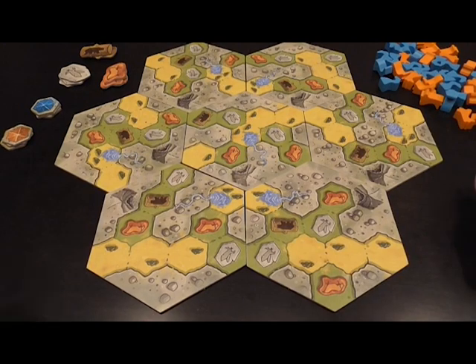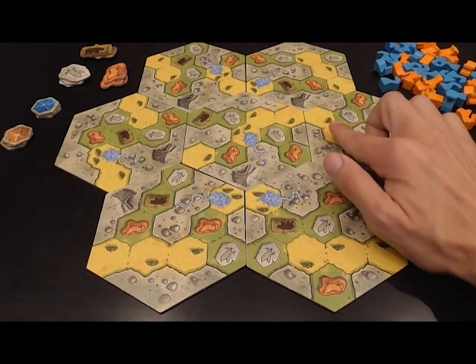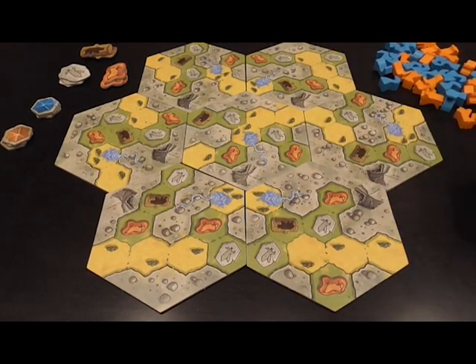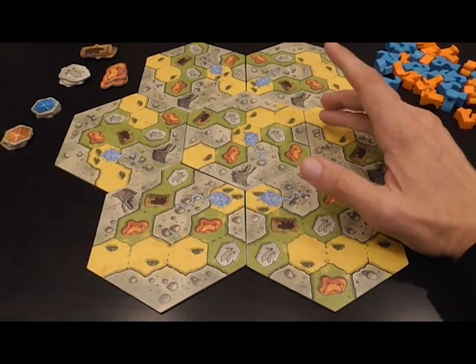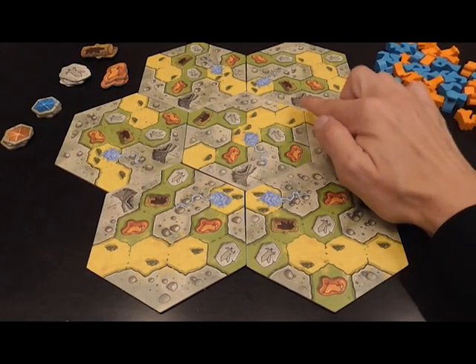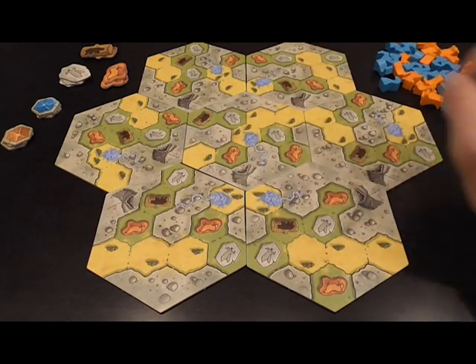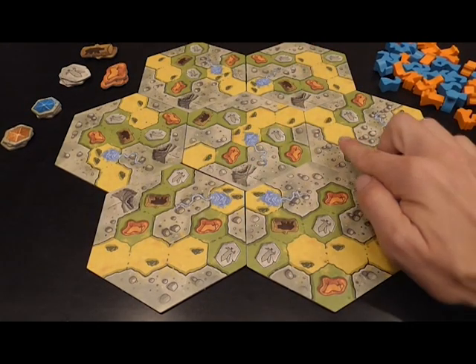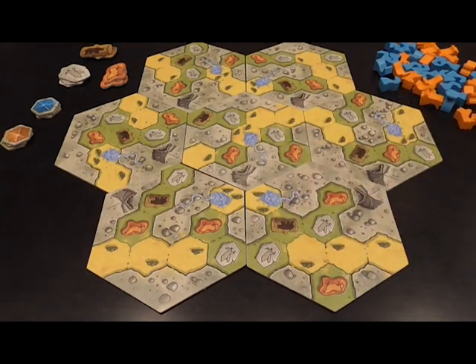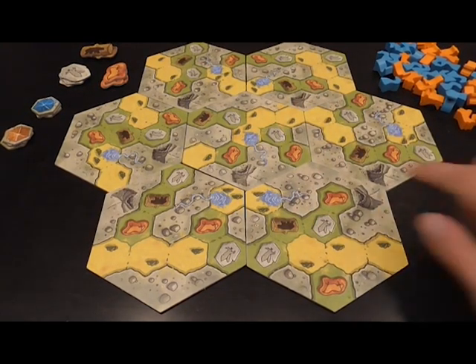At the end of the game, if a player has majority in a certain region — say a region has five spaces and a player has three out of five — that player controls the region and scores points equal to the number of spaces in the region, plus one for each spring in the region. So that region would be worth six points: five plus one.